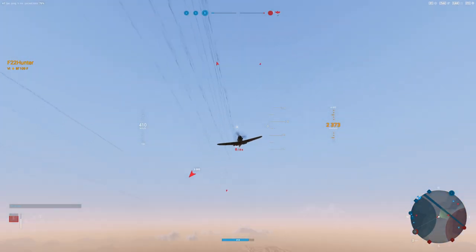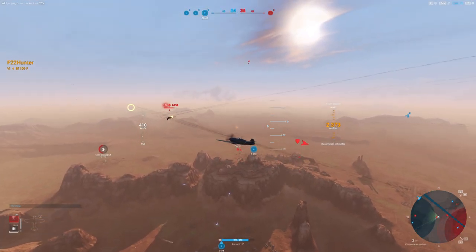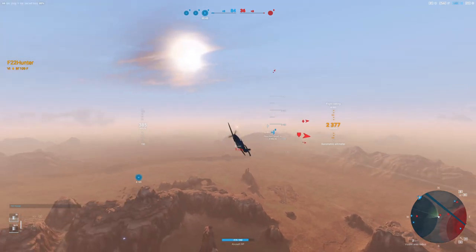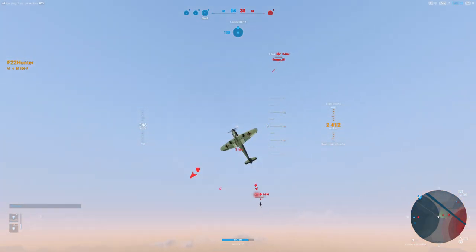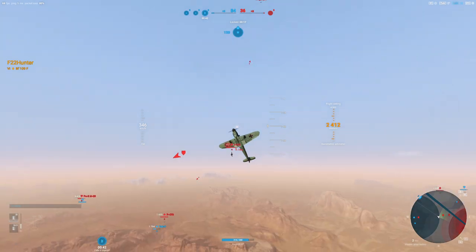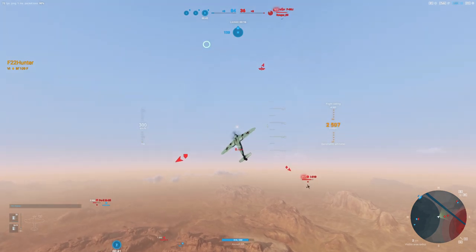Now we're dealing with a 210, which I understand is the most pressing threat. But we want to keep an eye on that P-38 too. Again, he's off your right shoulder — this time you turned, and it's going to be a shorter pull around. But we went up, and there's no reason to go up here, especially since you have a P-38 diving on you. All this is going to do is make you slower. We're already at an altitude to fight with the 210, and we've got this guy above us even.